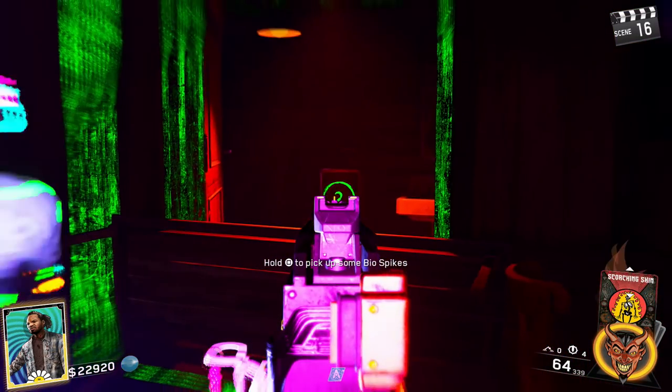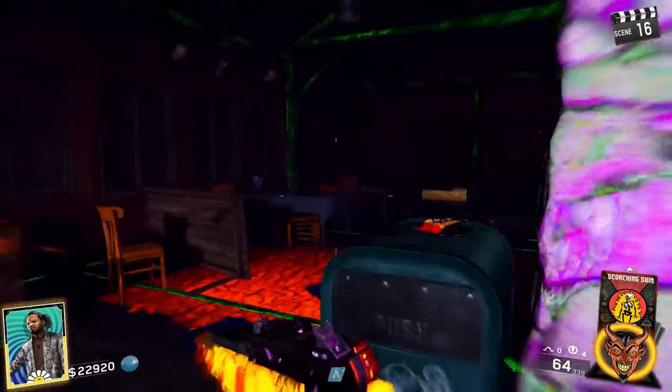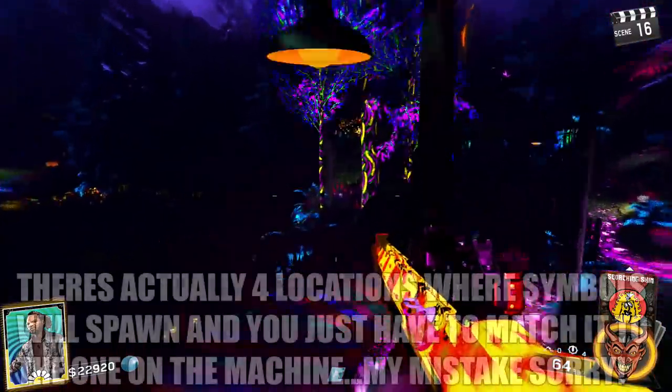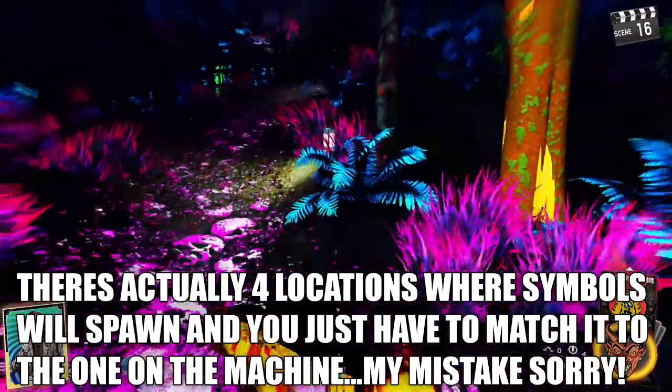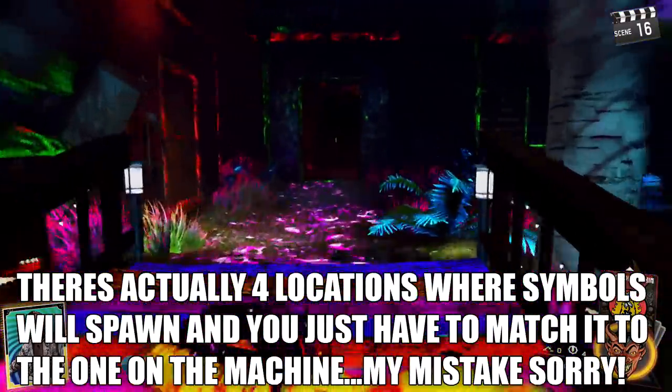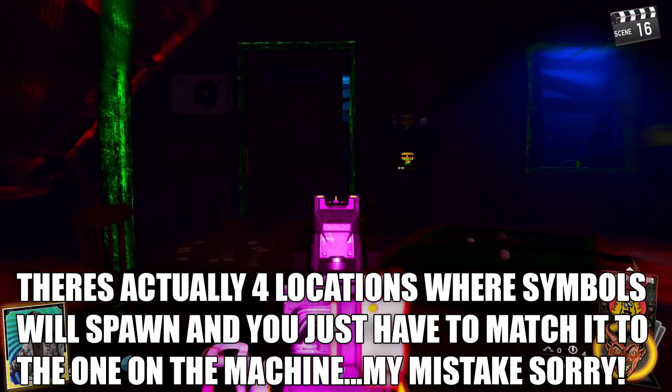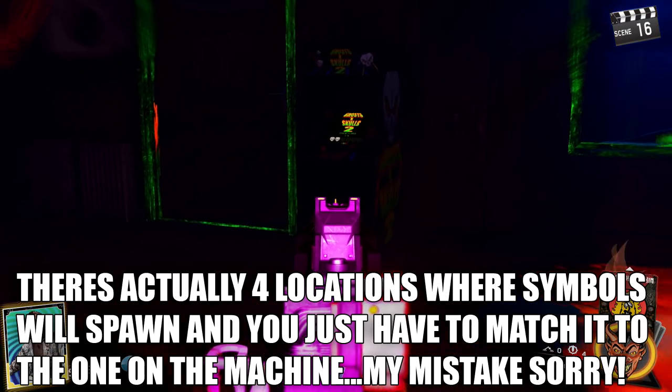If the symbol doesn't match the one on the Ghosts and Skulls 2 machine, you won't get the activation noise and you'll have to wait two more rounds for the symbol to reappear on the machine. This step is complete luck and all down to RNG, so you'll have some lucky games and some not so lucky. Once the symbol matches you'll hear the beep, and that is the second skull complete.